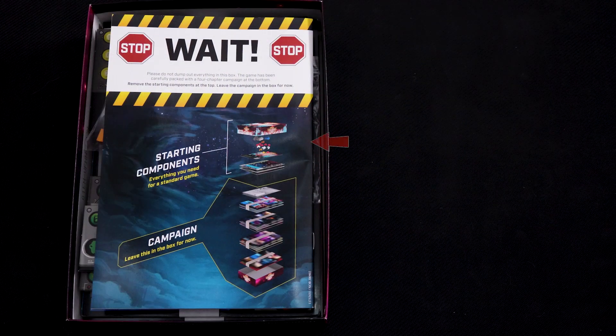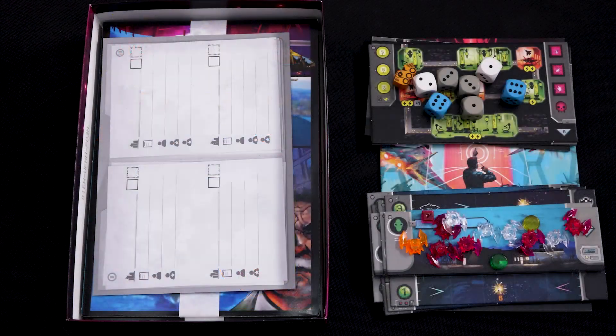In this video I'm going to be teaching you how to play the base game. Included in the box is a four chapter campaign mode which I will cover in the second video, but for now just remove all of the components from the top and leave the sealed chapters in the box. Also, although Under Falling Skies is a solo game you can play it with more than one player working together and discussing what to do.